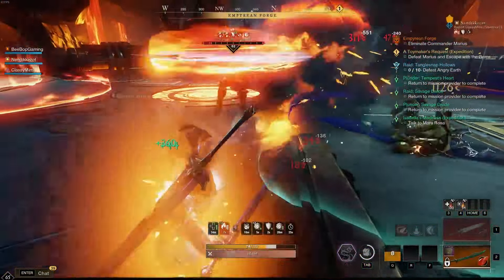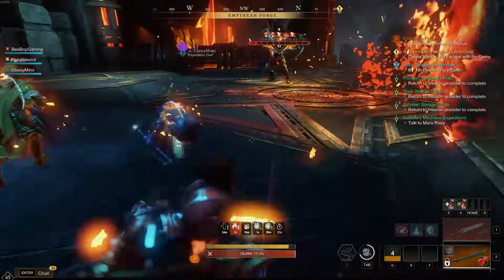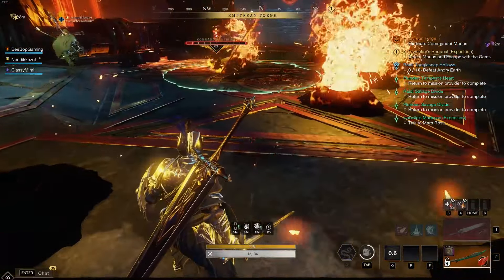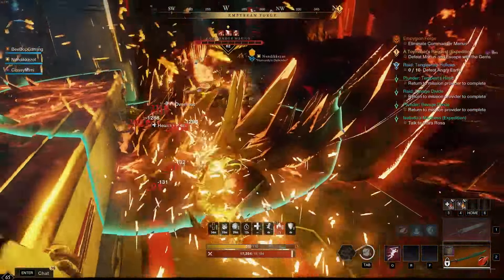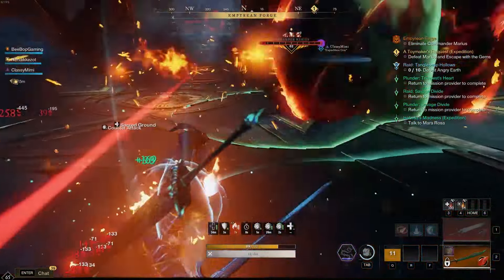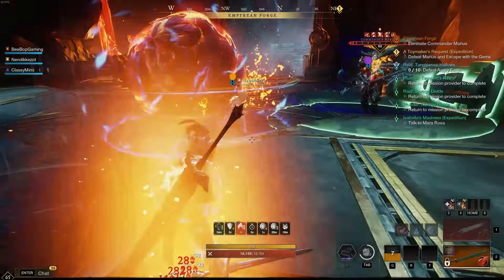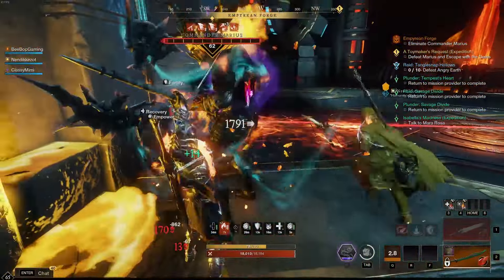Putting the boss in this position puts the DPS in a bad spot — they'll be right on the meatball and if it slams down while the ball is moving forward they're pretty much dead. You want to pull him toward the middle and pick a side, so the DPS can find a spot to fit in. We're about to kill the boss and that will be the end of the dungeon.